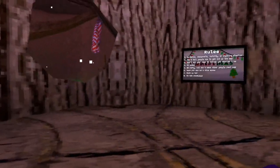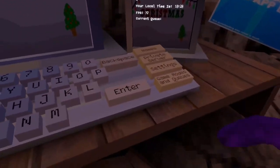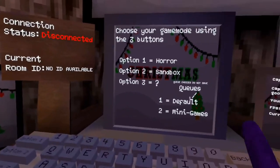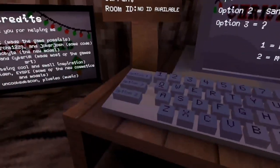Hey guys, so today I'm going to be showing you how to fly in Capuchin. What you want to do is go to game modes and queues, and then press option 2, sandbox.